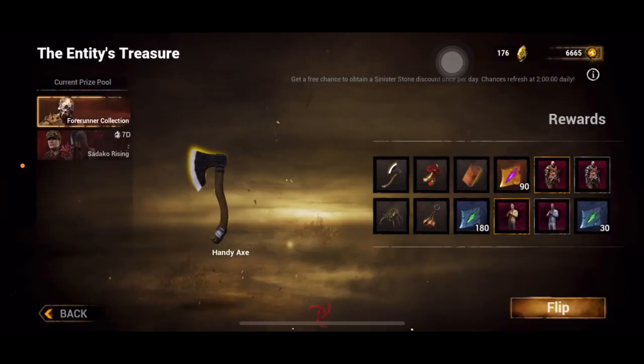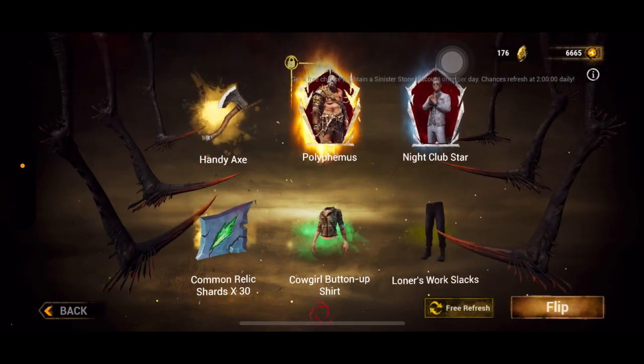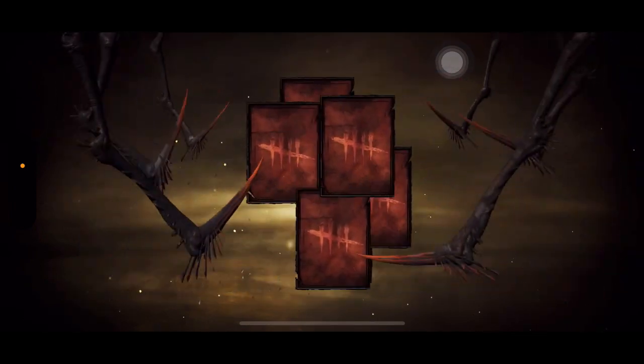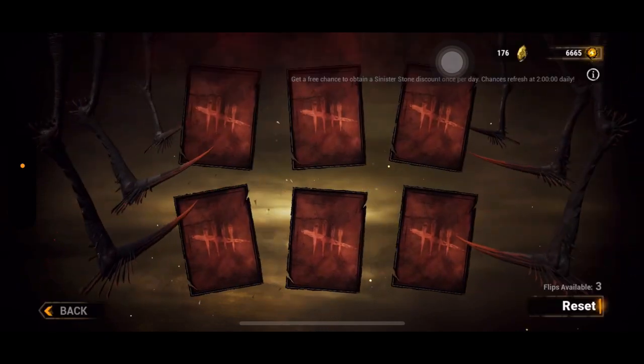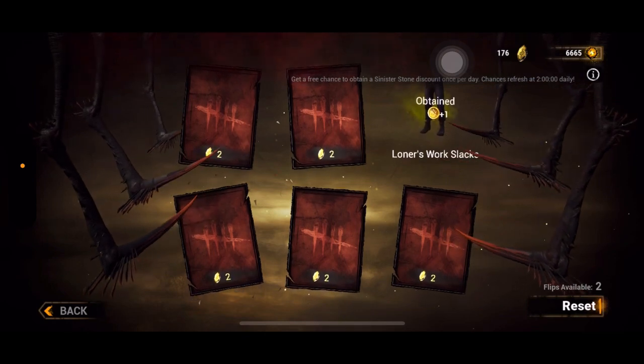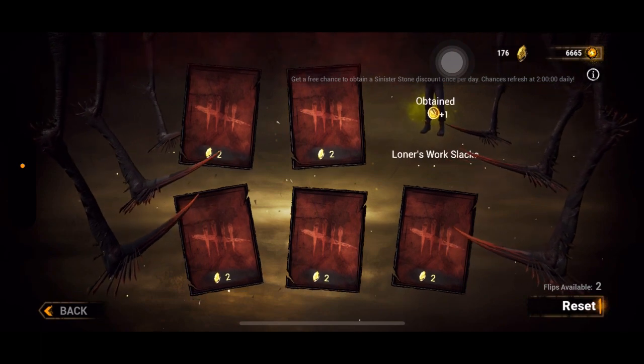If you go to the entity's treasure and flip this, you can see I already have this pinned — this piece of costume. Instead of obtaining it I obtained entity coins; it says plus one. So this currency is called entity coins.